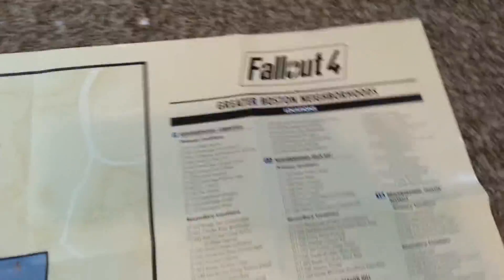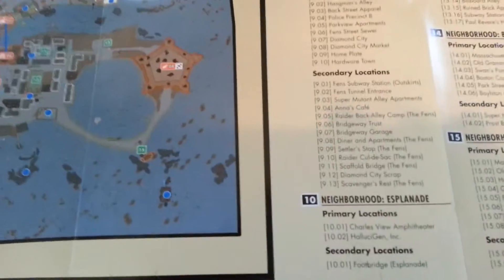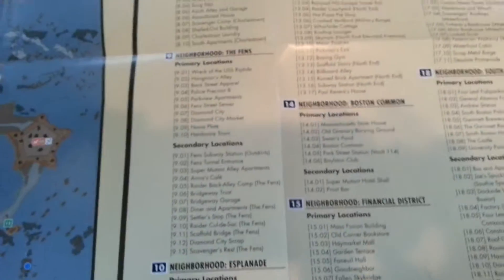I don't know how much I'll use this. Over here is the greater Boston neighborhood, basically where Diamond City is. We have Cambridge with all the secondary locations, Charleston, the Fens, Back Bay, Beacon Hill, North End, Boston Common, Financial District, Theater District, Boston Harbor, South Boston — and then all the locations.